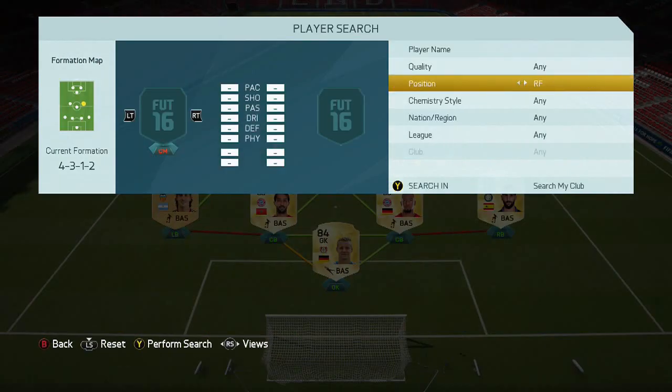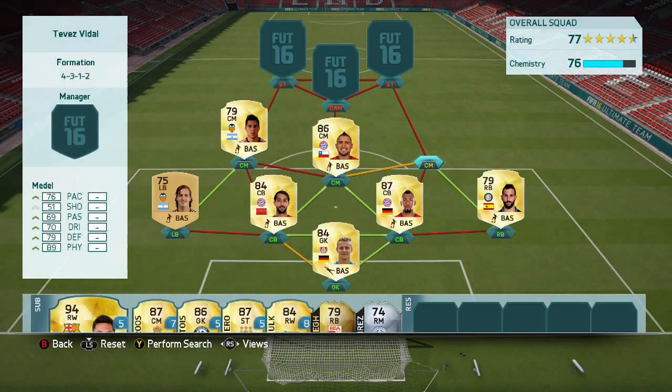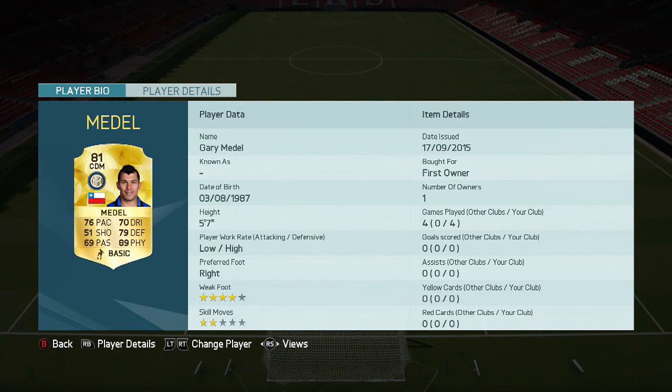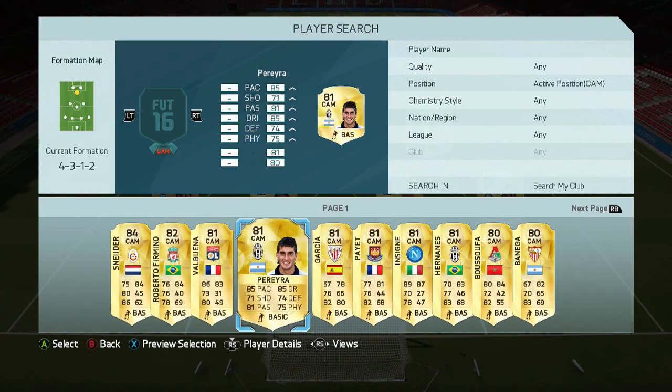This player is a default centre defensive mid — it's Gary Medel. He's really cheap with 89 physical, really really strong for a player who's only 5 foot 7. That is crazy, crazy strength.